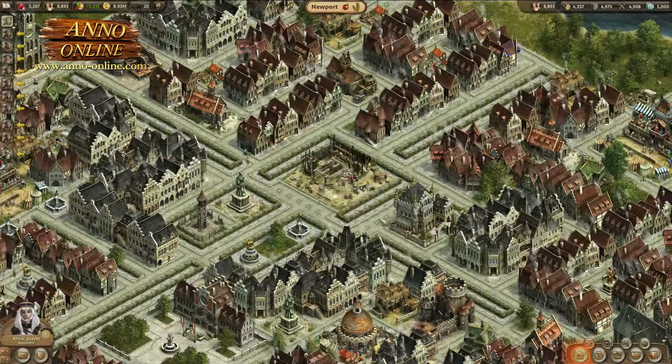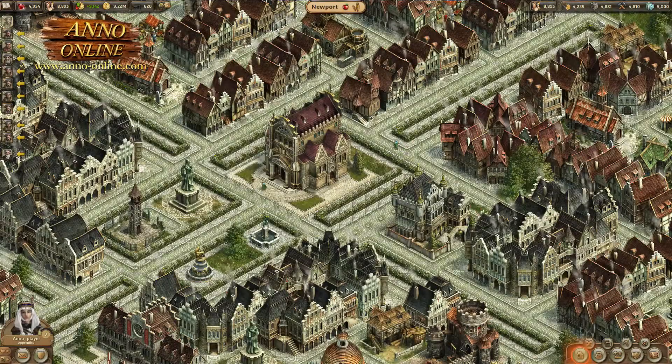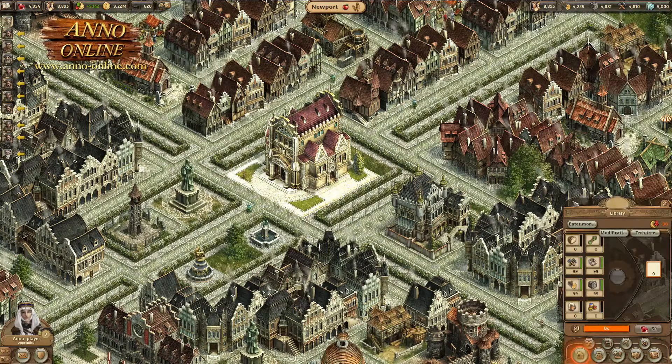The first monument you can build with your knowledge points is the library, which will take shape in several building phases. The library is the very heart of this new feature and allows you to access further monuments.